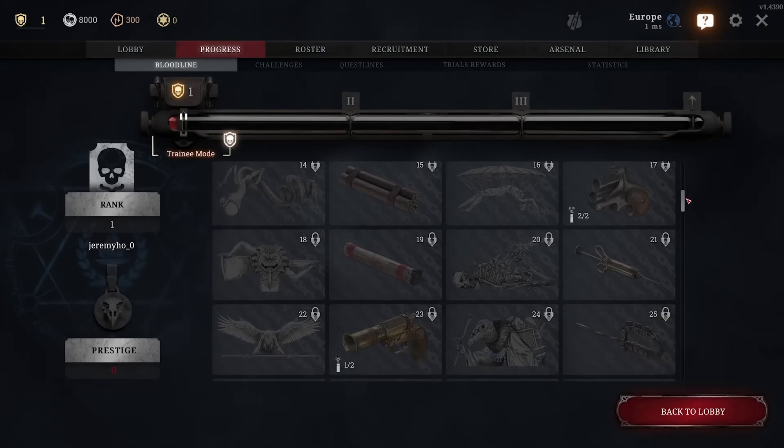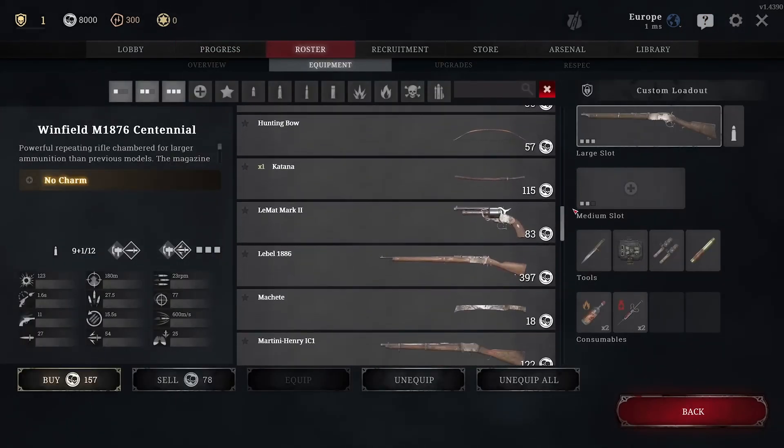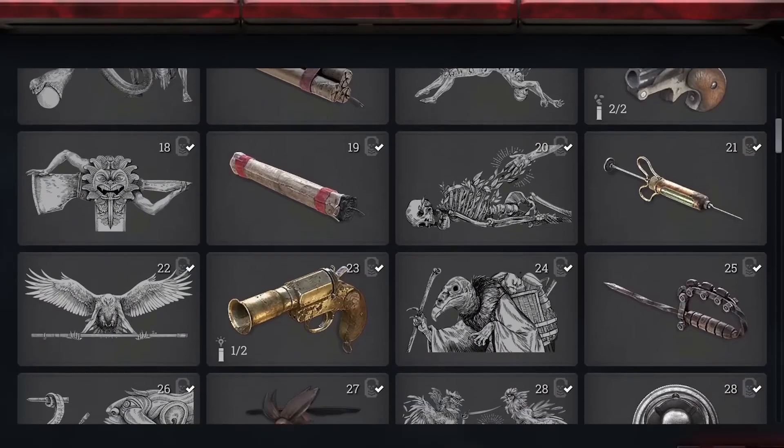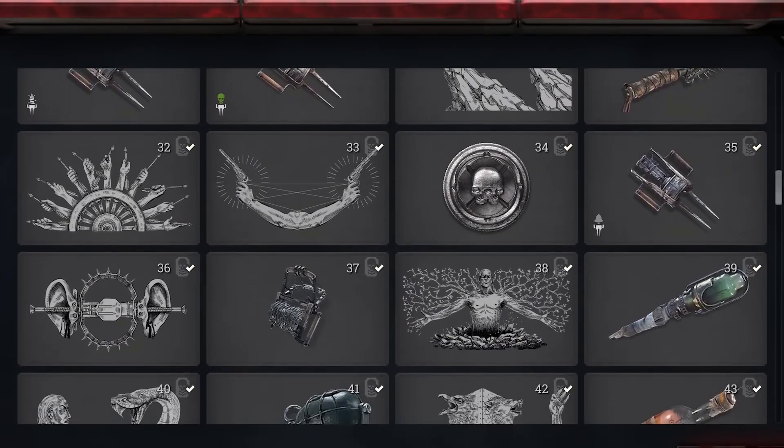From update 1.15 they're introducing an updated bloodline progression system, making it more exciting and faster to unlock equipment and traits. The biggest change: all base weapons are now available from rank one. Since I'm always prestiging, that's really huge — I can use the Nitro or Martini Henry instantly at prestige. Tools, consumables, and traits are now all unlocked by ranking up your bloodline.